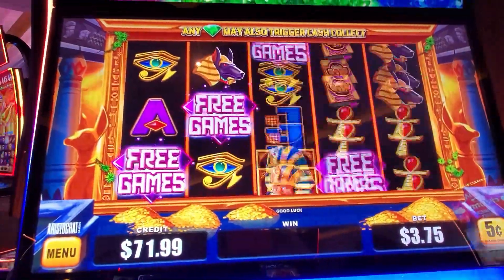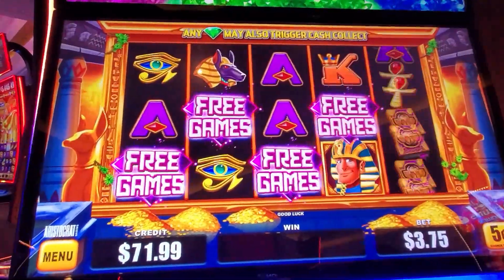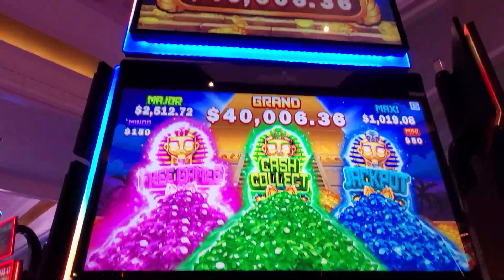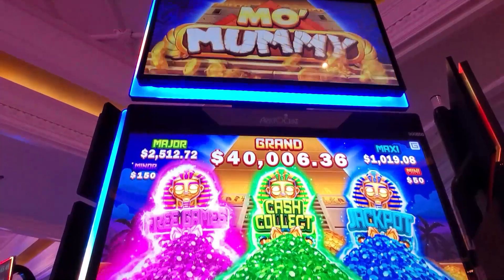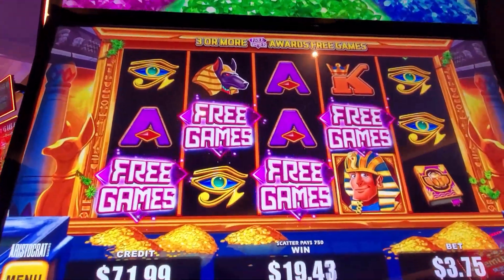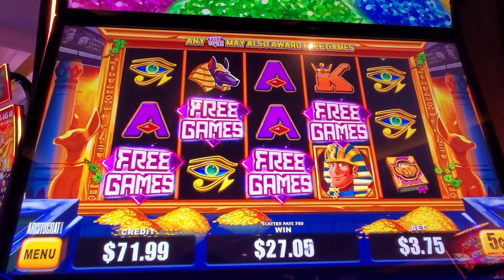What are we going to get? Oh, they're free games! We got four of them. I wonder if that'll give us any more. We're playing this new game, Mo' Mummy, and we're betting 375 on nickels.